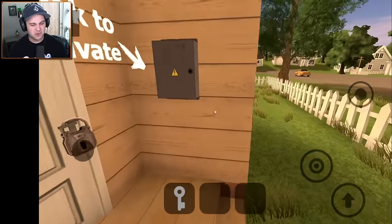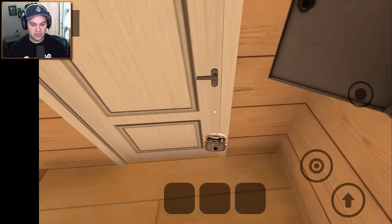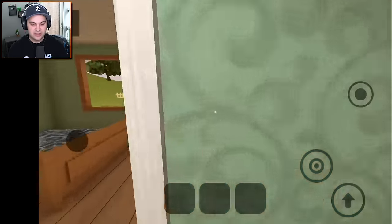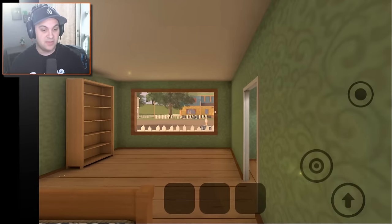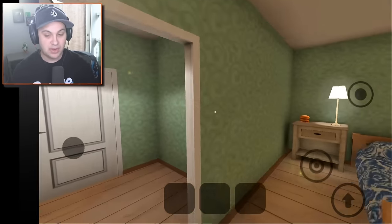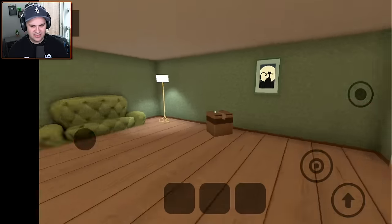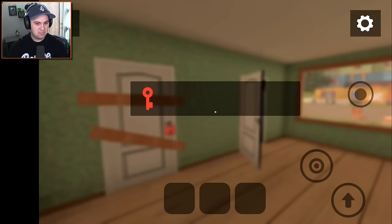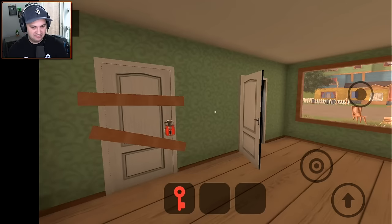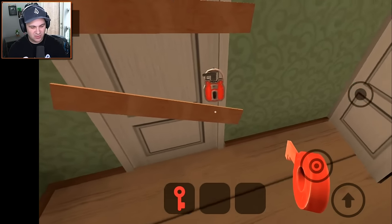We're gonna hunt that bad boy down along with the other keys. Hopefully I can remember where everything is - I have a vague idea. Let's get inside our house, open up the front door, and then take a nap, because that's what you do when you're moving into a new house. So I think the key is hiding right here - yes! Okay, that's right, memory. Not too bad. Well done.